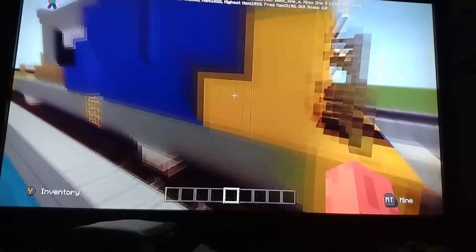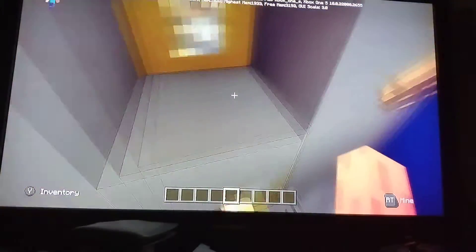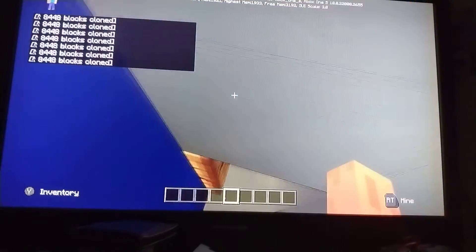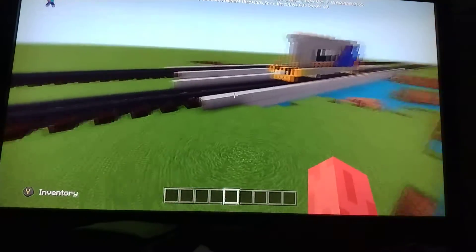If you're wondering why there are command blocks in the front, that's because this train naturally moves — and yes, you heard me correctly, it moves. It's a bit laggy, but it does indeed move and it can pull cars, not a whole lot, but it's useful. It's still experimental — if you want me to show you how to build a working train, let me know in the comments.